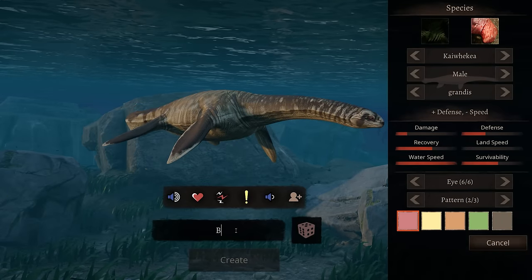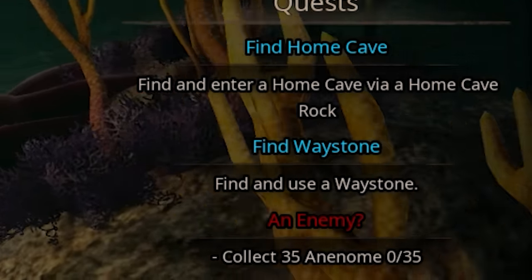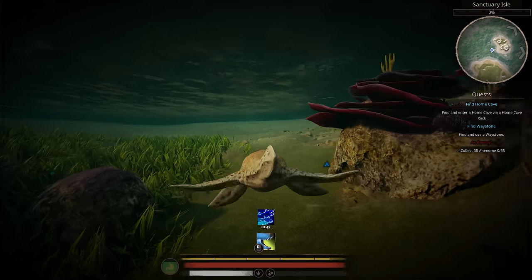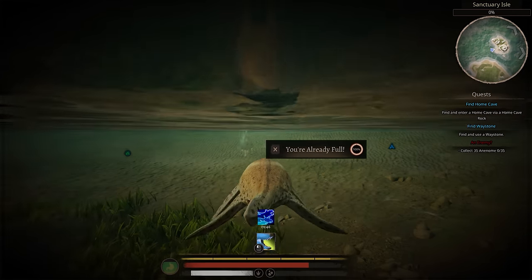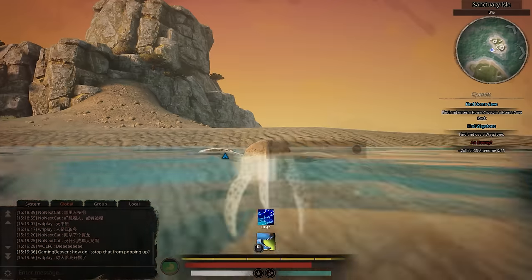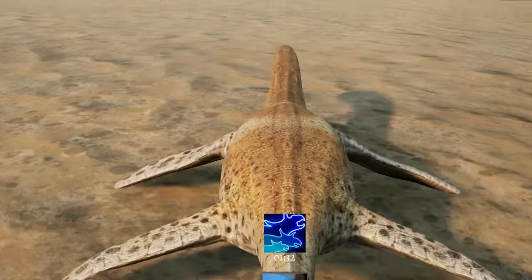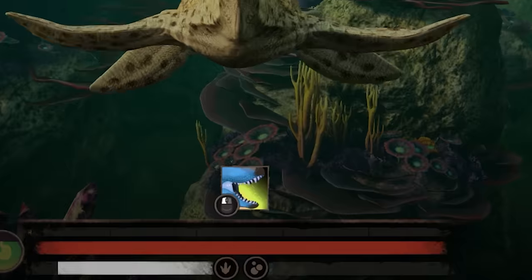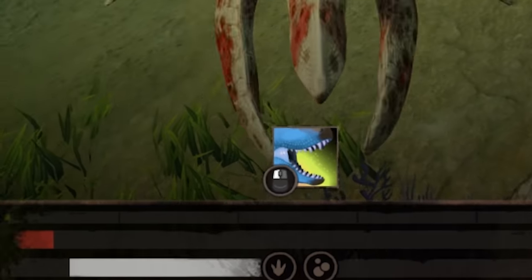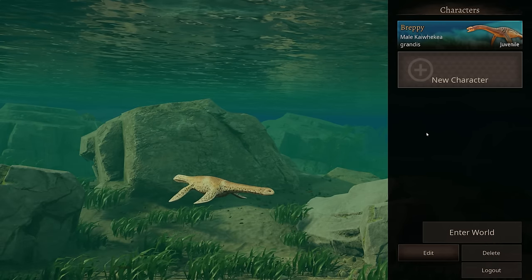Now I can truly be a proper marine creature! Find and enter a home cave via home cave rock. It seems to be on land. There's only one thing a marine creature can do - let's slowly walk across the land. I'll get there eventually. Oh wait, I could go around? I was drowning.